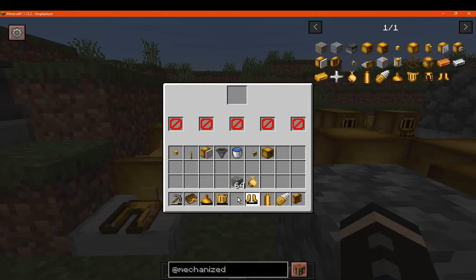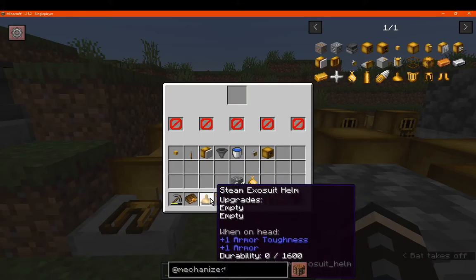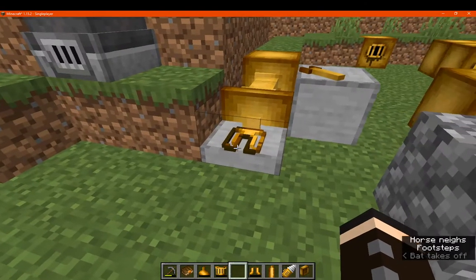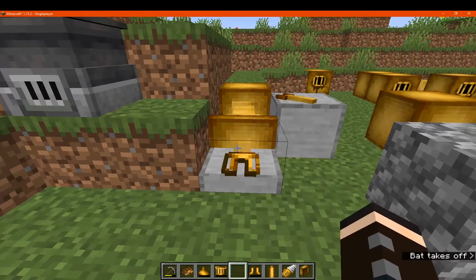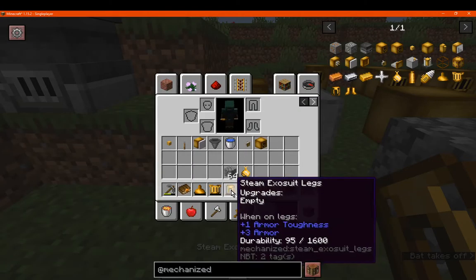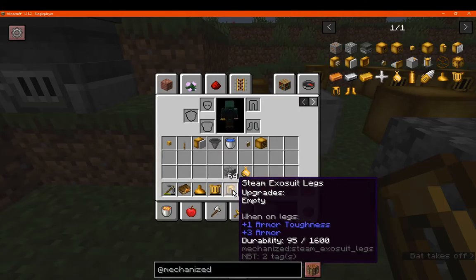Looking at the available upgrade slots: there are two upgrades on the helmet, one on the boots, and one on the leggings as well. We'll find out over time what can be applied to these. Adding durability doesn't seem to change the armour visually at all.